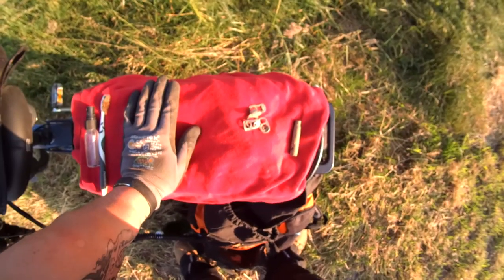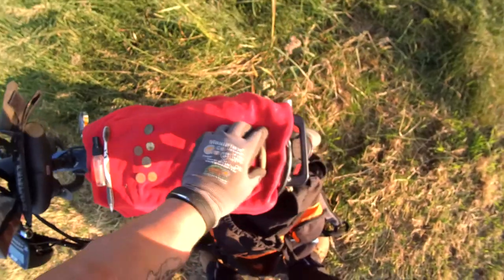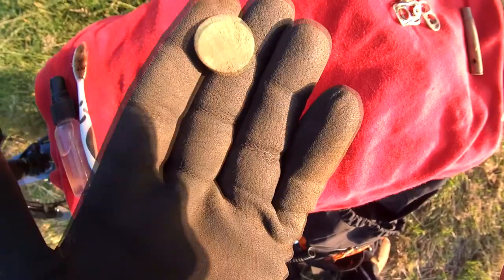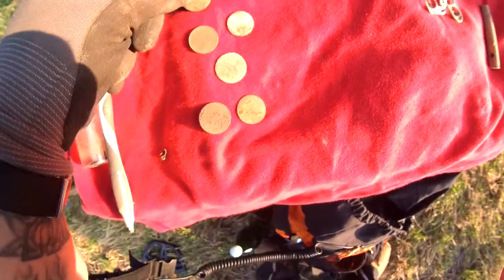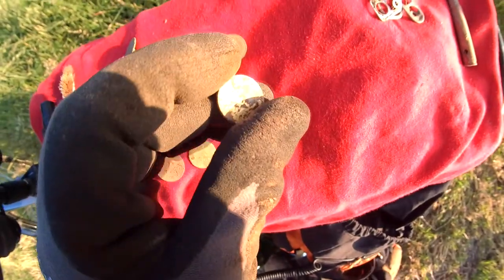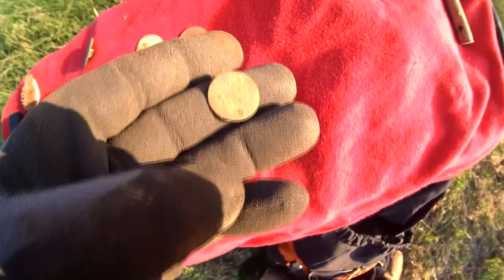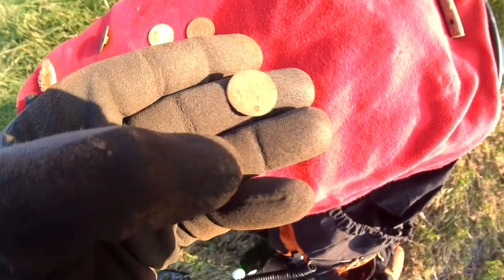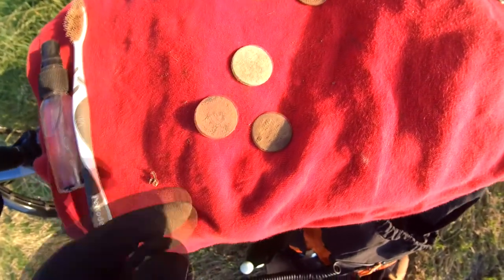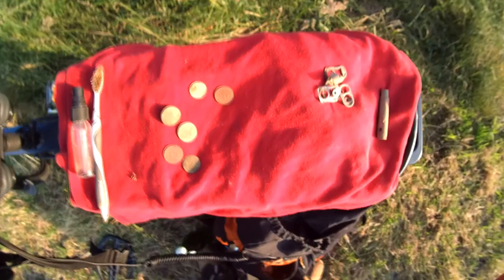So guys, it's time for the treasure and trash summary. Today it's just four pull tabs and one bullet casing. And we got five coins and one old button — this old button has a little ring design in the middle. 50 Pfennig from 1950, 5 Pfennig from 1924, and three dateless ones. This one is really old — it says one Pfennig and I guess it's around 1800, don't know exactly, need to check at home. One is zinc and one is copper, really bad condition — but not bad for a two-hour hunt and a really nice day outside.